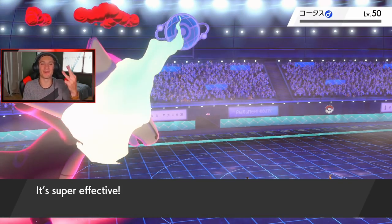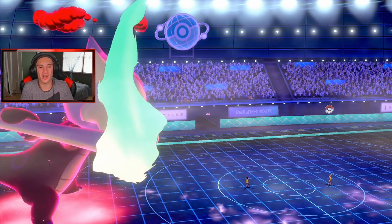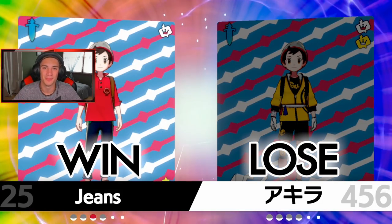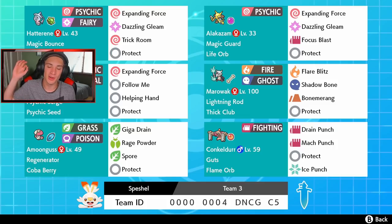GG, 3-0 to start off the brand new ranked season! Let's get it guys — all that practice on the casual ladder definitely paid off, we ripped today. Everyone went down. If you guys are gonna be using Alakazam and Expanding Force, make sure you do it now — I feel like everybody's gonna start countering it because it is so strong right now. Once people start figuring everything out they're going to start countering it hard. But guys, that is gonna be it for today's video. If you enjoyed the content, don't forget to smash that like button, and if you're new here click that big red subscribe button. 3-0, not bad! Alakazam absolutely wrecked it today and same thing with Marowak — two new Isle of Armor Pokemon. Thank you guys so much for watching, see you on the next one!